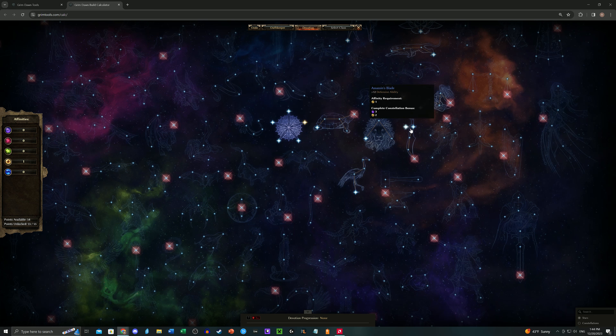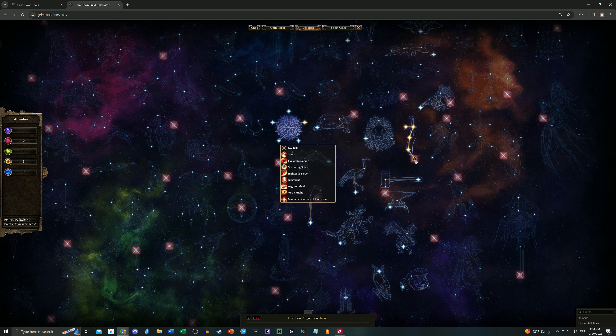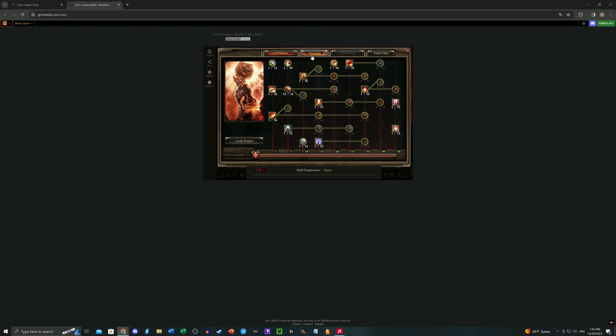So we grab our Crossroads, we grab our Assassin's Blade right off the top. What do you want to assign the Assassin's Mark to? This depends because it changes over the course of the game as you progress through the Oathkeeper skills. Off the top, you're going to want to assign it to Aegis of Menhir, because once you hit the Avenging Shield you're going to see this hit four people — potentially applying that Assassin's Mark to up to four people, depending on what your crit rate is.